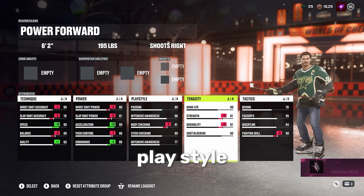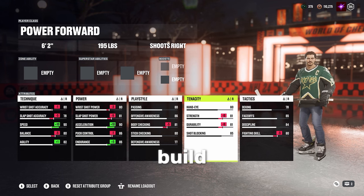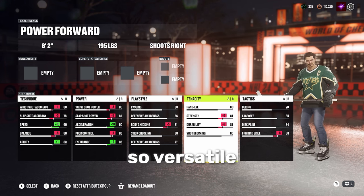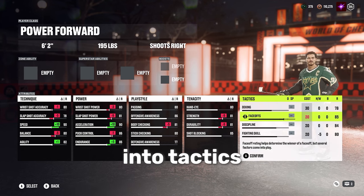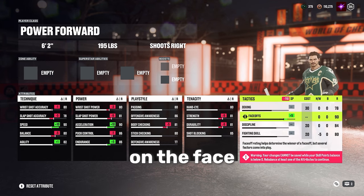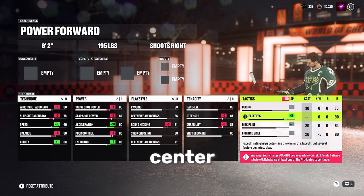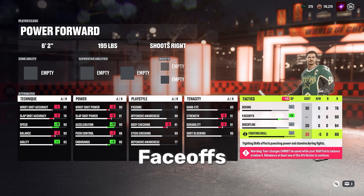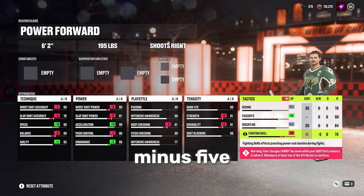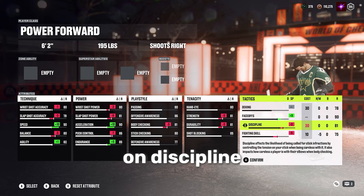We're going to skip playstyle and tenacity for now — I'll talk about that a little bit later because you can really make this build however you want. It is so versatile. Lastly, we're going into tactics. Crank this up to a 90 if you're playing center on the faceoffs. If you're not playing center, you can bring it down and bring digging up. I'm playing center, so I'm going plus 5 on faceoffs, minus 5 on fighting skill down to a 75, and minus 3 on discipline down to an 81.